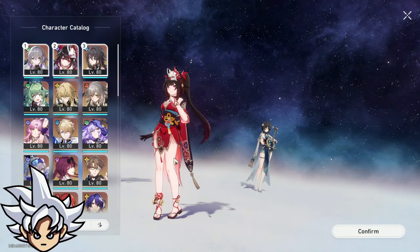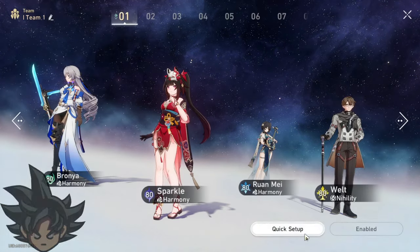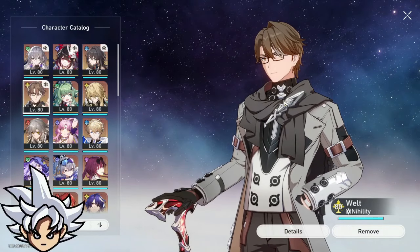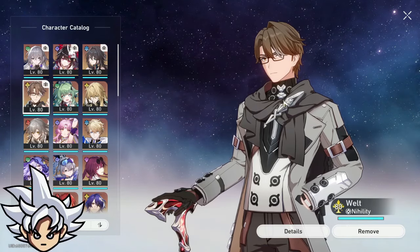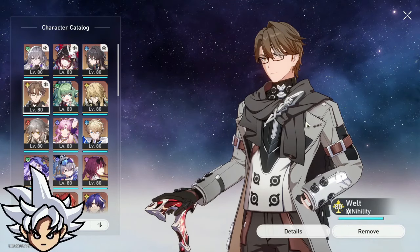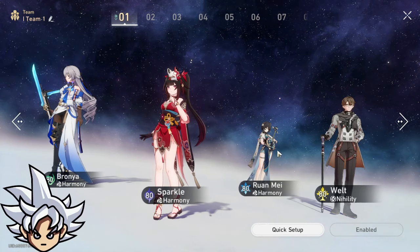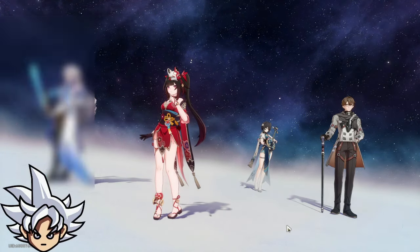There is a workaround if you really build Welt well. Welt can be your sustain character — he delays the enemy's action, so you won't get attacked as often and should be fine. You can technically make a team with one harmony character, two nihility characters, and Acheron.